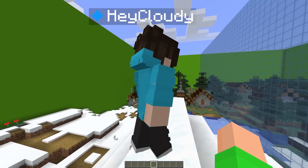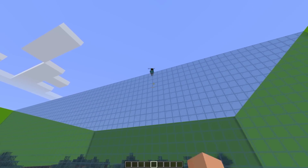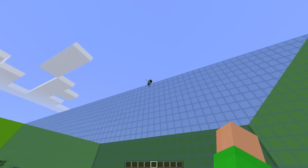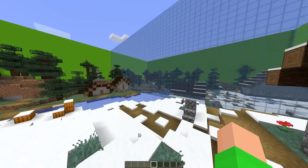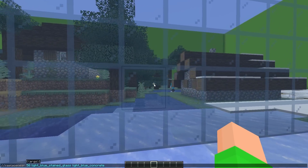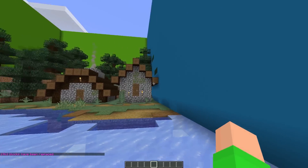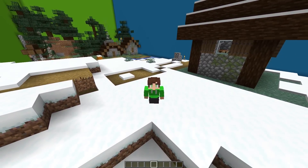What side do you want? I'll go ahead and take this side over here, Keo. All right, good luck and no cheating. All right, I won't. Now before we start, I'm gonna turn the wall to concrete so that we can't see through the wall. I'm gonna paste this command and now we can't see each other. Bye-bye Cloudy. Now, where should I hide my tiny secret house?